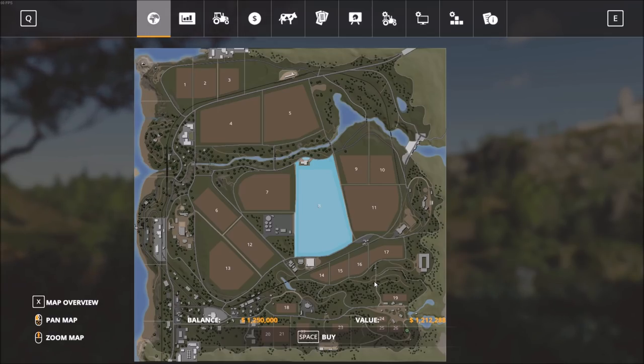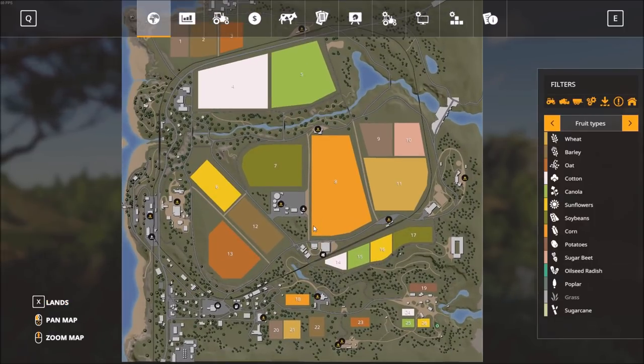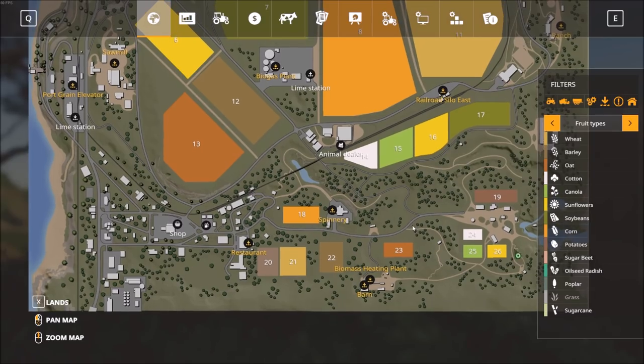That would take basically all the money we have. I'm looking for a more central area to start the farm. I'm going to click on field number seven because it's very centrally located on the map. Scrolling around we can see points of interest — a barn, biomass heating plant, the spinnery for wool and cotton, a restaurant, the main shop, the pork grain elevator, lime station, and sawmill for forestry.